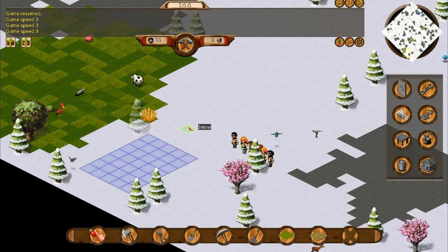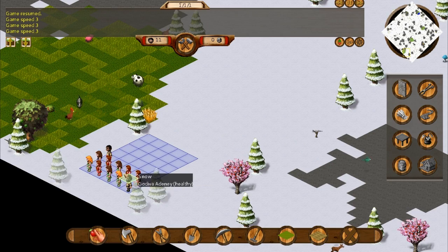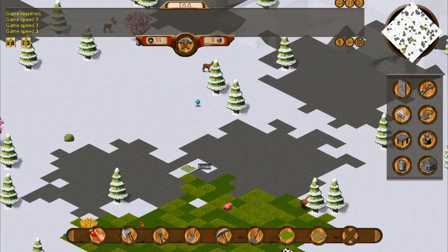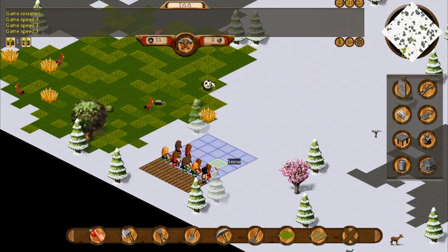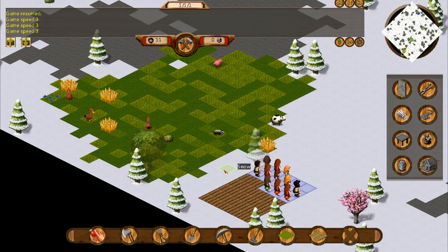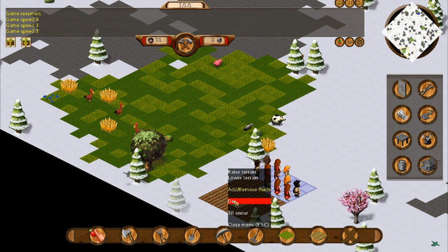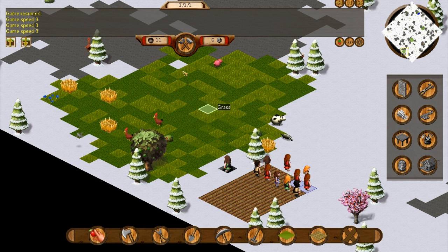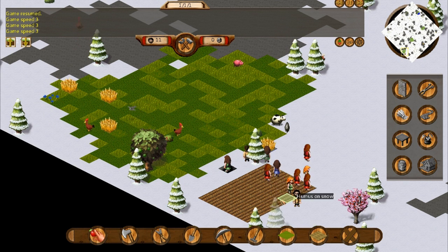I'm going to unpause and make the game speed fast. Look at them go — everybody wants to till the snow. We survived the first minute of the snowy level, and hopefully these jerks are going to be able to build one amazing fort. Let's get under the ground here too. We don't want to spoil our grassy area because it's very important.